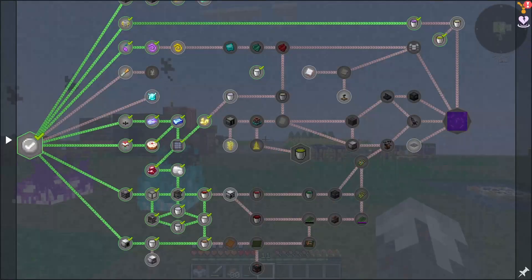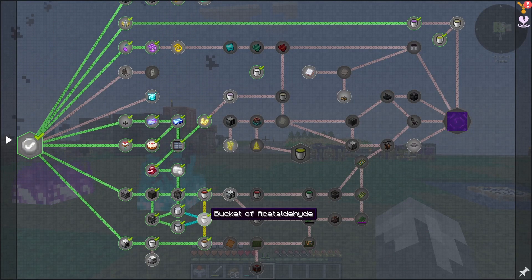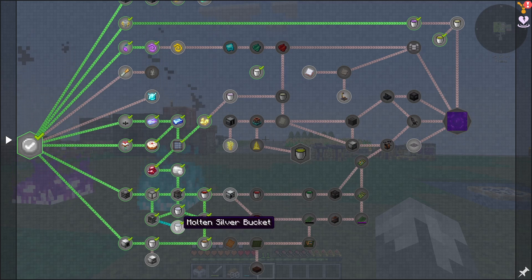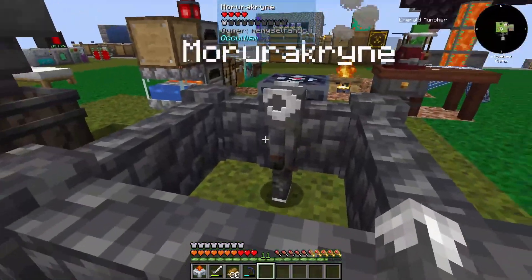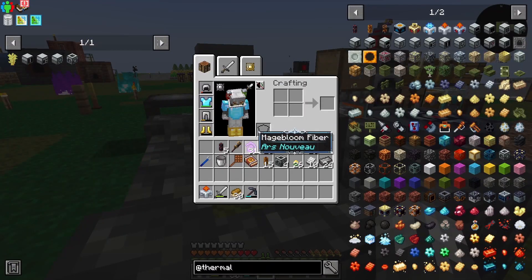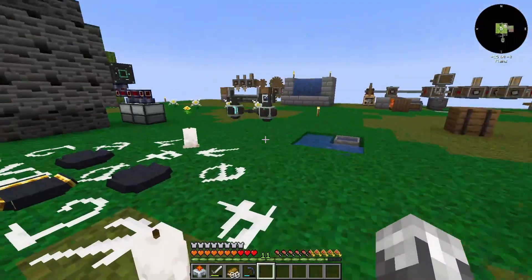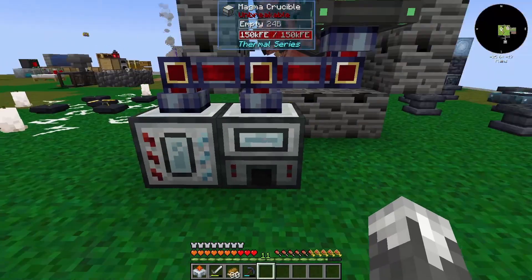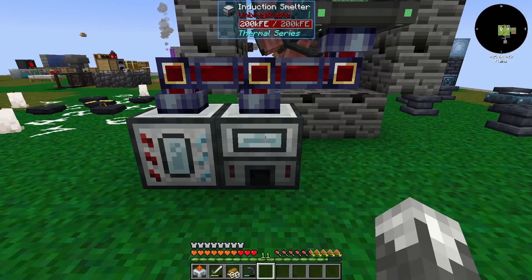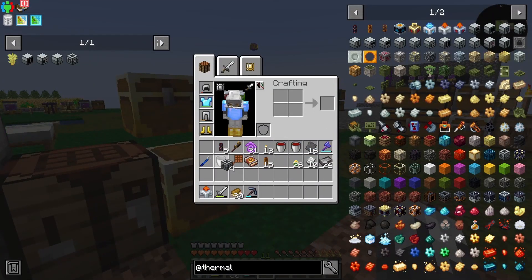To overview the last couple videos: we made volatile redstone, raw silver, acetylaldehyde, molten silver, phenolic resin, our crusher. We got into our magebloom seeds and magebloom fibers. We got into our thermal machines and it took a long time to get our induction smelter, but we have it now. Then we made electrum, and I've done nothing since then other than get a couple of machine frames ready for today.